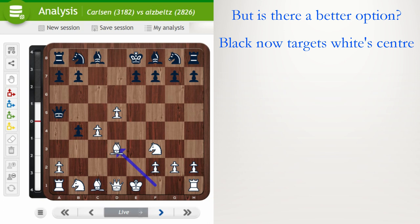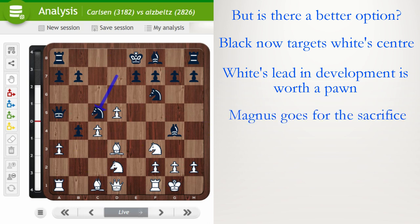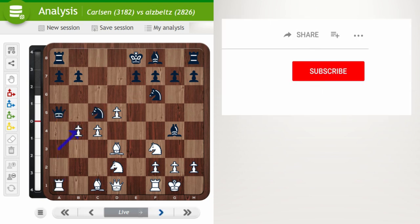Knight b8, Bishop d3, Bishop g4, castle — white is ahead in development, ahead by a pawn, and his pieces are better coordinated. There are ideas of Rook e1, Bishop f4, or a3. Black chose Knight f6, then Knight bd2, Knight d7, a3, Knight c5. Now Magnus goes straight for the exchange sacrifice with a takes b4 — a really cool move. Queen takes a1, b takes e5, and now e6.